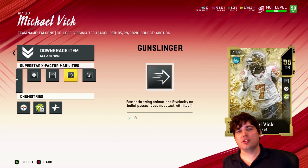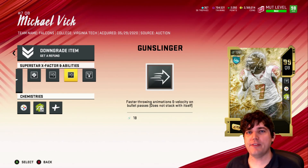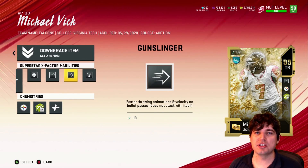Hey, Gunbox here. Gunslinger — something we've had a love-hate relationship with over the years. It makes our arm motion faster, trajectory lower, which then ends up hitting our lineman in the back of the head. Love-hate. I think it's balanced nicely.